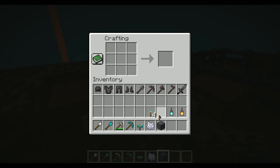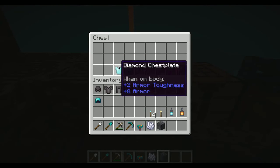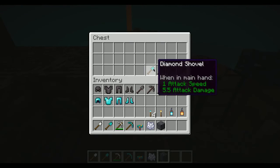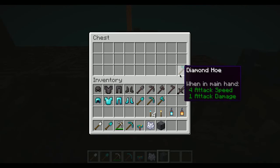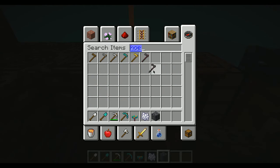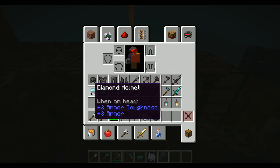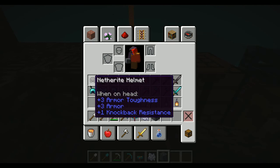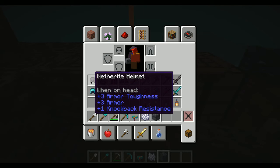Now I want to actually compare diamond versus netherite. With the diamond helmet you have plus two armor toughness and plus three armor. With netherite, you get plus three armor toughness, plus three armor, and plus one knockback resistance, which means you don't get flung back. That's actually pretty cool.